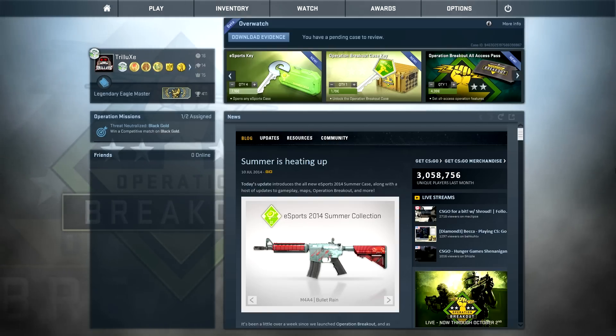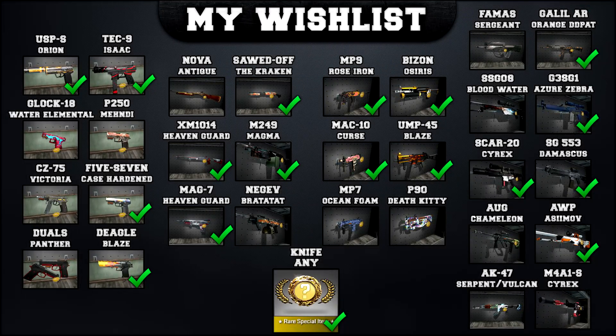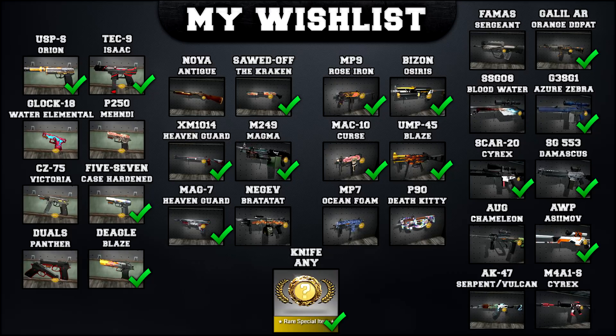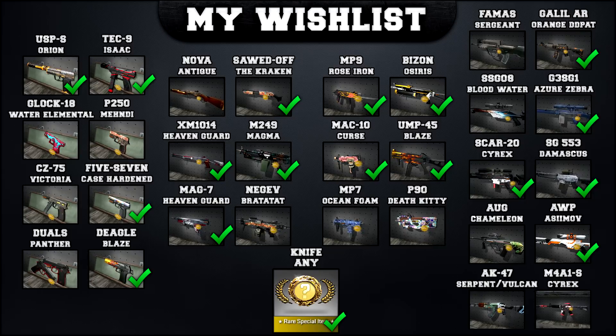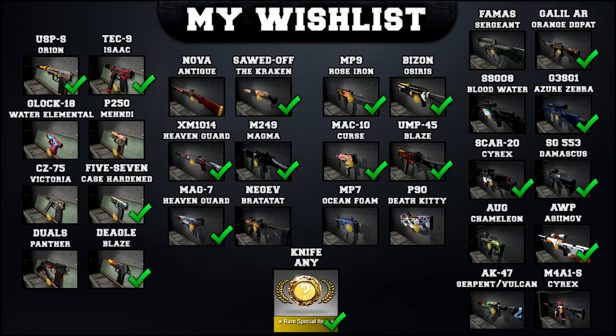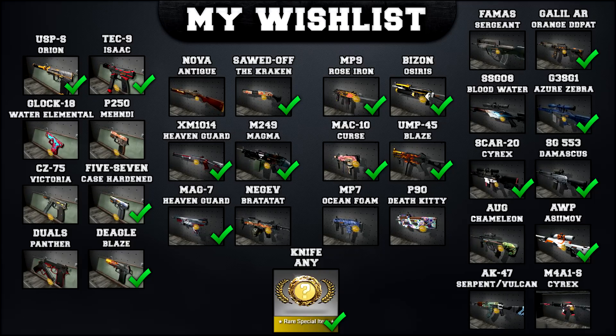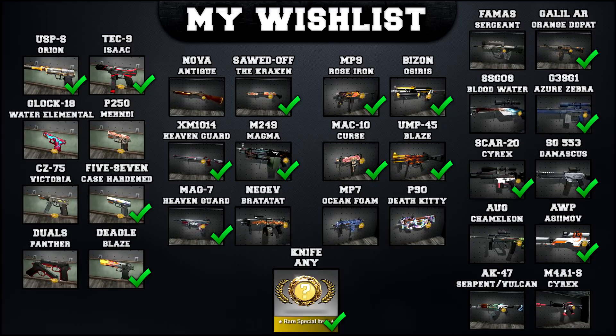Let's ask the magical conch shell: do you think I will get lucky today? All right, she said it! Now before we start, let's have a look at my wishlist. I added a few new skins from the esports summer collection and the breakout cases - the Glock 18 Water Elemental, the Bison Osiris, the MP7 Ocean Foam, and the M4A1-S Cyrex. I started playing the M4A1-S again and the Cyrex is just amazing.